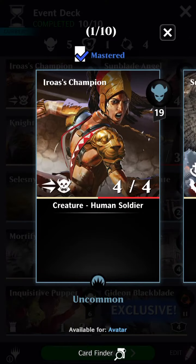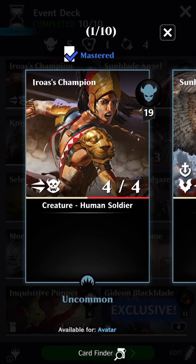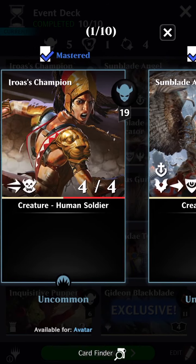We'll start with Eroes' Champion. I should note these are all currently standard as of Eldraine being the most current set. Eroes' Champion is a pretty solid attacker — got Berserker, got Double Strike. A little bit pricey, but it can dish out damage at a decent rate. It's also from Origins, which is important because Origins is the cheapest and easiest to acquire.